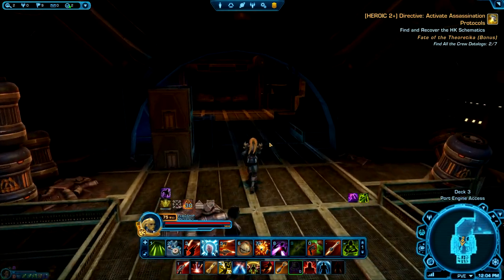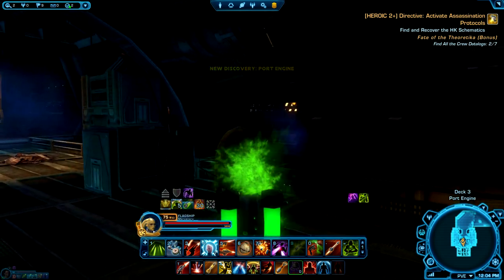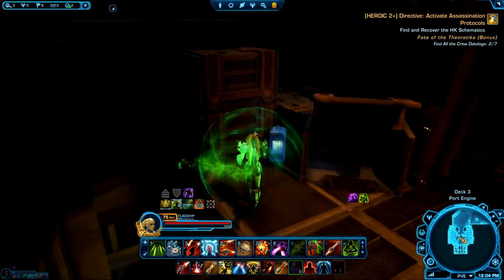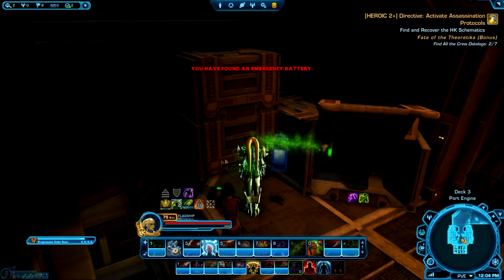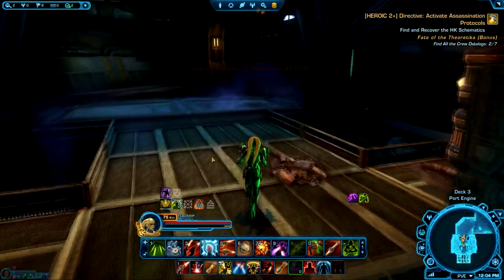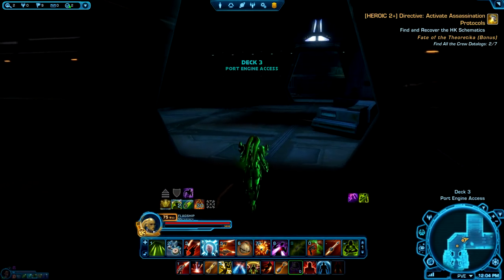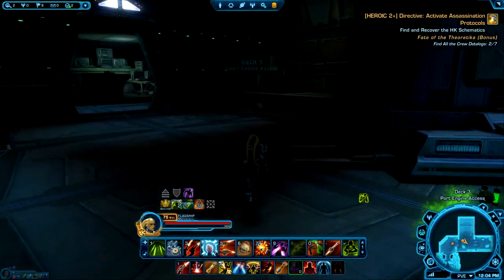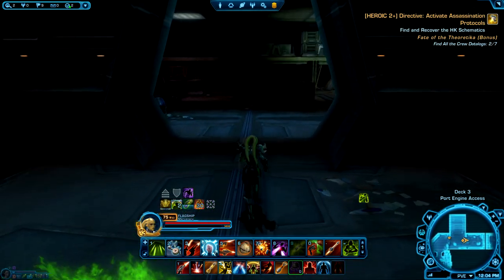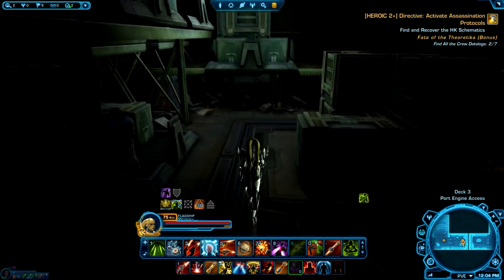No matter which side you go down, you'll go deeper into the spooky engineering area. You'll notice that as you start going in here your character starts getting sick — making all kinds of noises. You'll pick up an emergency battery which we'll use to help power the rest of the ship. You can find this on either side. But if you're going after the bonus, instead of leaving and going back to the main deck — deck four — we're going to go to the other room in here and find another one of those hidden data pads.